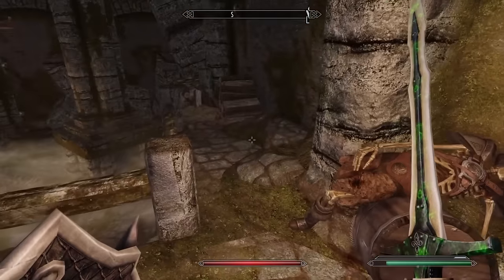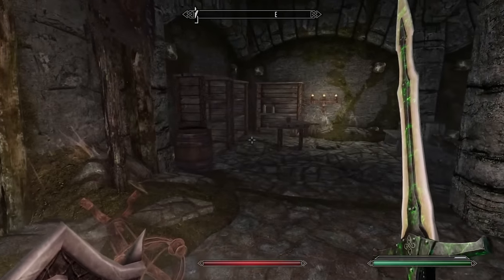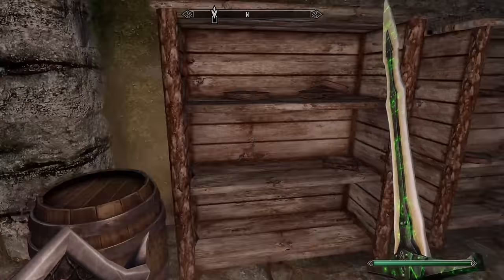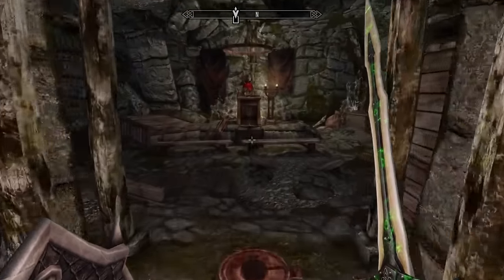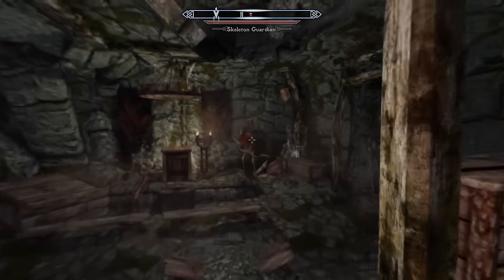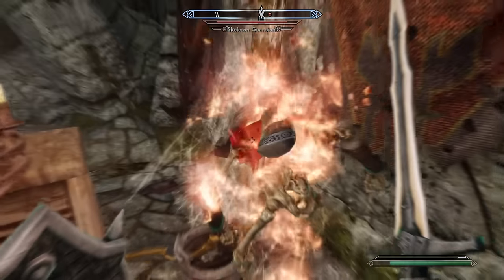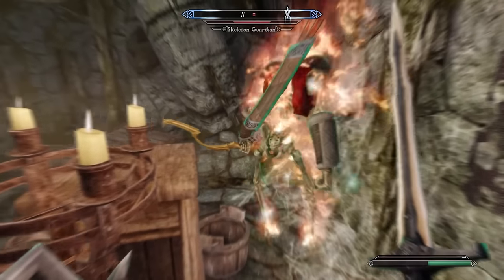I don't actually know if anyone ever made zombie animations as an add-on mod for the Creation Club pack. Now that I'm thinking about that, I'd be curious. I have the exact same problem with the Ash Zombies from Ghosts of the Tribune — they just run up and punch you. It just looks kind of awkward.